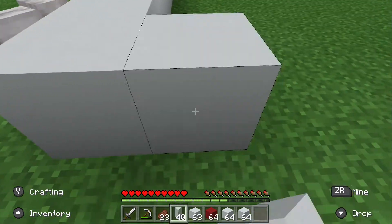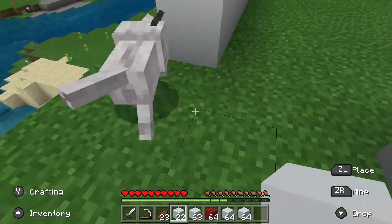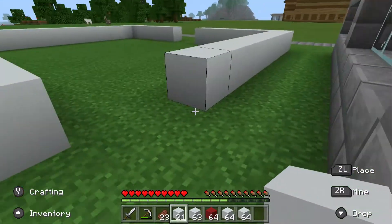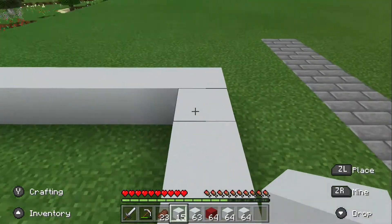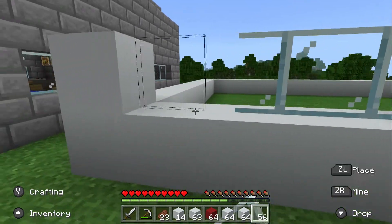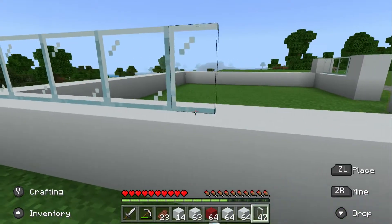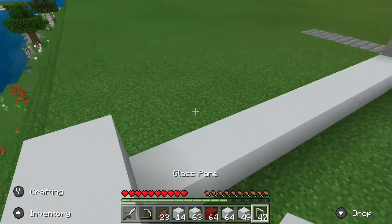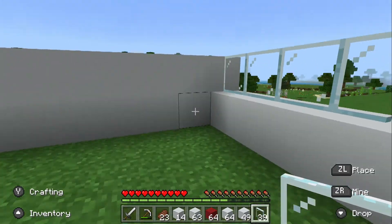It's going to be about the same depth as the post office. Then what we are going to do is place these here and put our windows in between. Let's get our glass panes out and put our windows in. I was going to make this out of white stained glass pane, but then I thought we shouldn't — who wants to do that? It's too hard, plus I would have to get a bunch of dye.